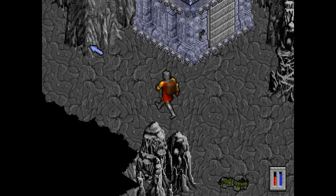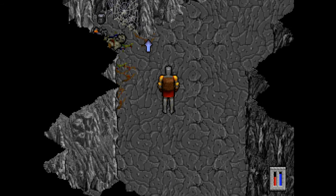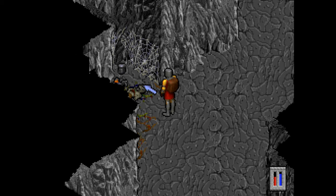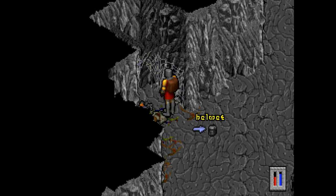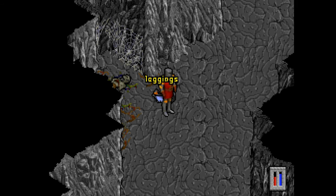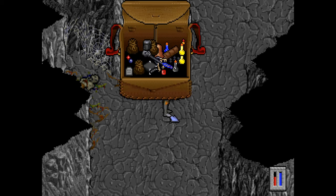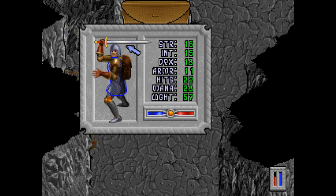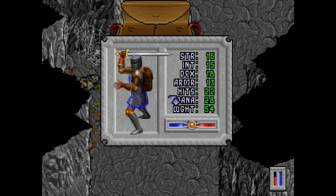I didn't recall any of these being here before. Let's not dwell. Hang on — I see some boots, I see a helm, and a dead body which is actually dead. I'm already wearing a helmet I guess, but this is not good looking. This is a lot better. I have some leggings. My armor class is 30 now.